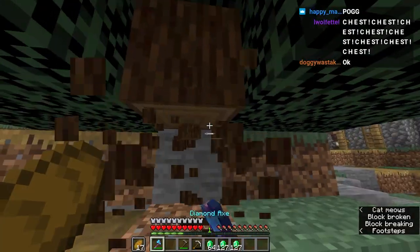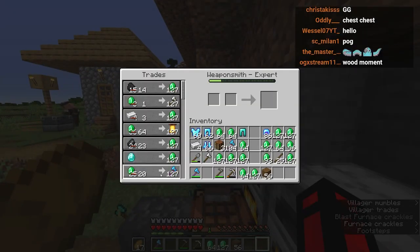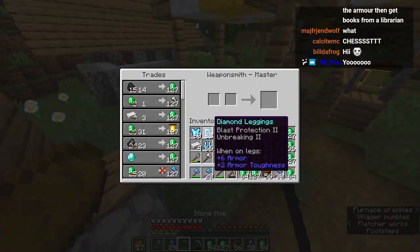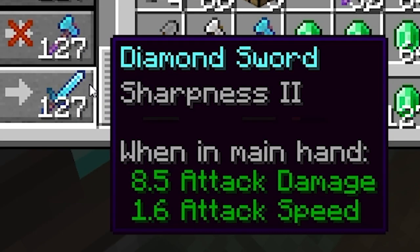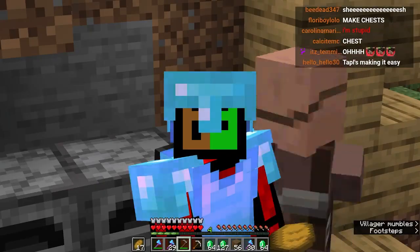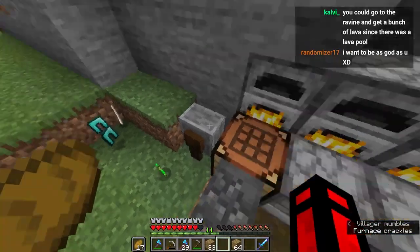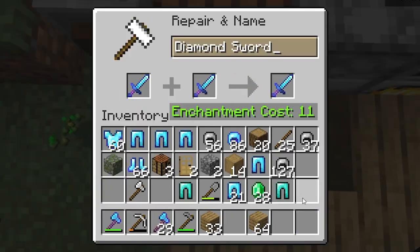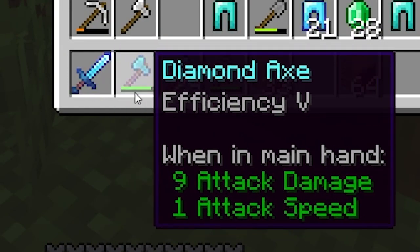We have an efficiency two diamond axe! That means we can get efficiency five by combining all these axes together. Efficiency threes, then efficiency four. My anvil broke because we're combining so many different things - we'll make a new anvil. Let's disenchant these axes so we get even more stuff - levels, please. I just grinded more levels and now we have efficiency five on a diamond axe. Let's try the logs. Oh, it is so nice - I don't even need a time-lapse anymore, it's just that fast.